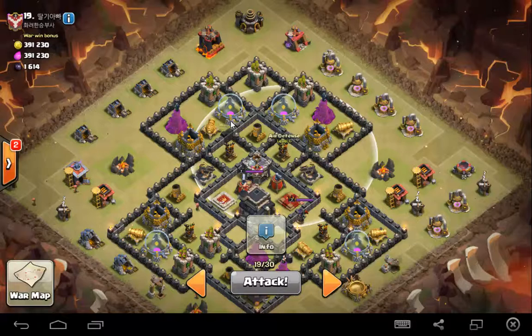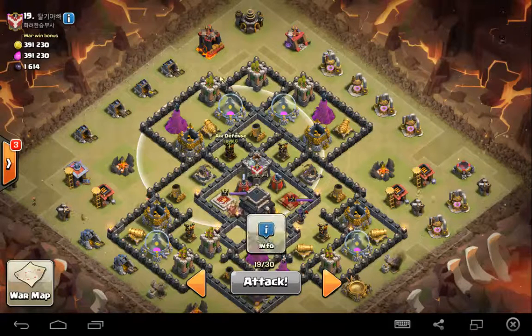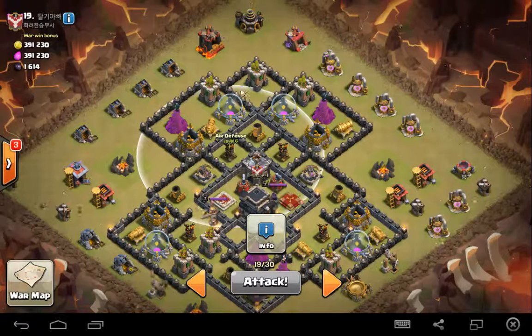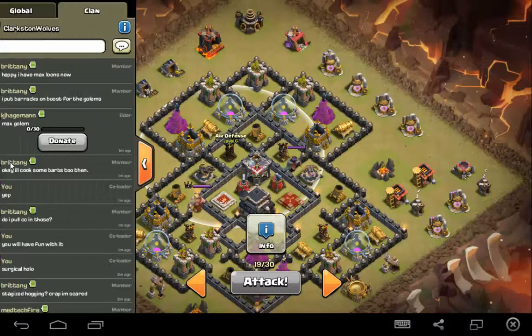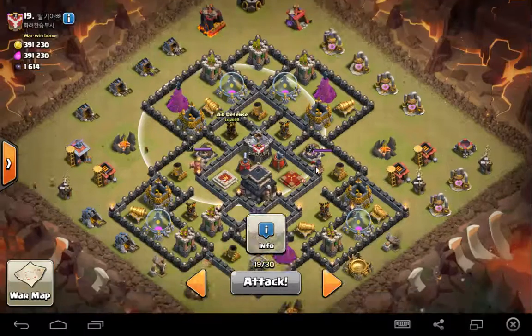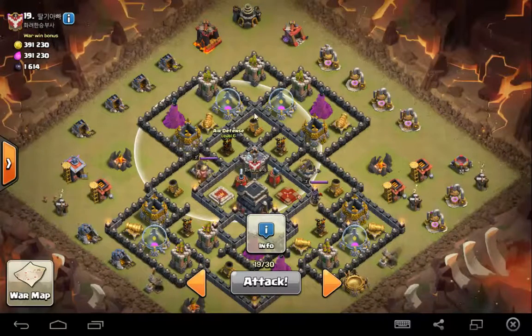Bring an extra loon, so seven loons total, in case there is a seeker mine, because you want the Archer Towers to go down and to get the Clan Castle full. Sometimes they do have seeker mines in these gaps around the Archer Towers. So that's going to destroy all three of these Archer Towers and get the Clan Castle full, and that's phase one of the attack.